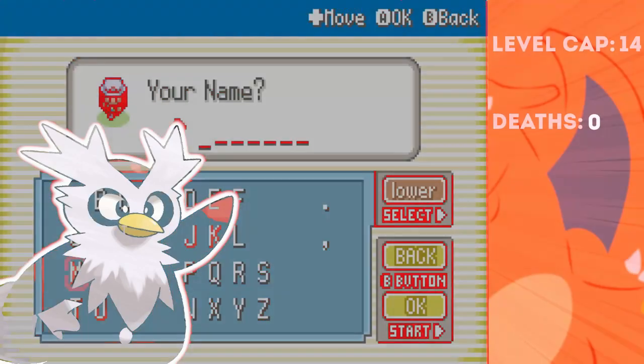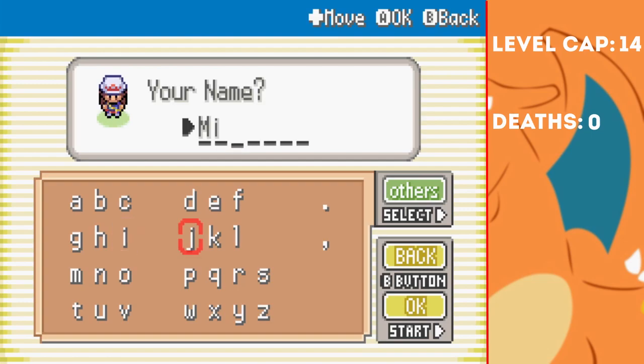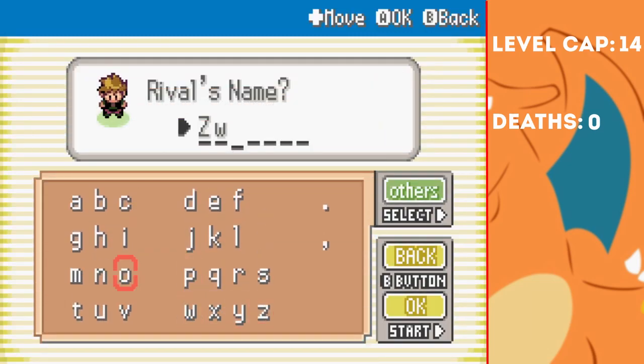Alright then, let's get this shiny Nuzlocke underway. I start the game, picking the female character, and call her Miko. Comment down below if you get the reference. I of course name our rival Zwego — I can't quite remember why, tell me in the comments.